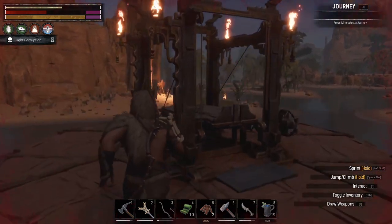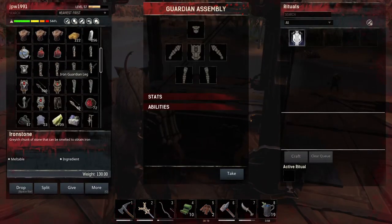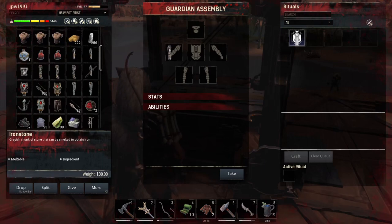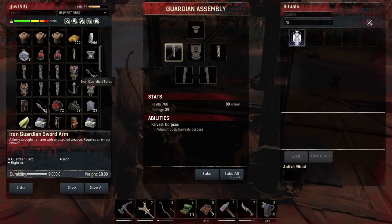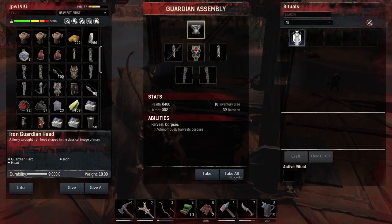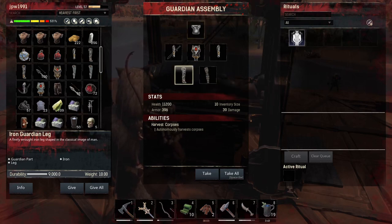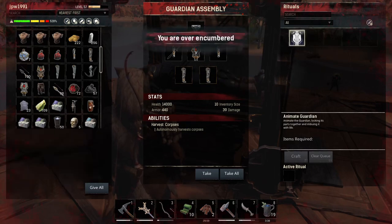Gollum crafting itself also only works if you have an unencumbered inventory for some reason. This had me stumped for probably about half an hour because I just couldn't craft a Gollum and couldn't figure out why. So make sure that you empty your inventory out so that you are not over 100% capacity, and then it will let you craft the Gollum.